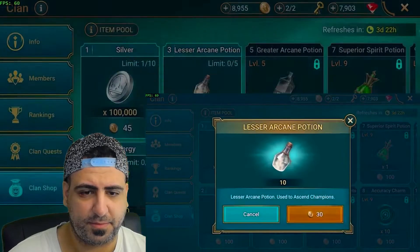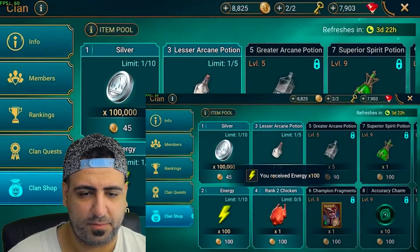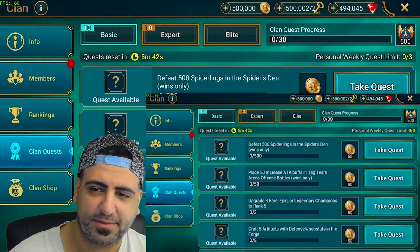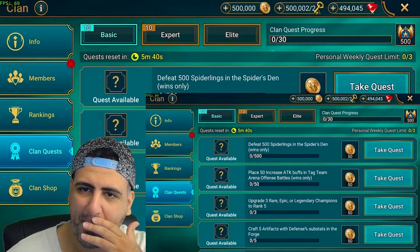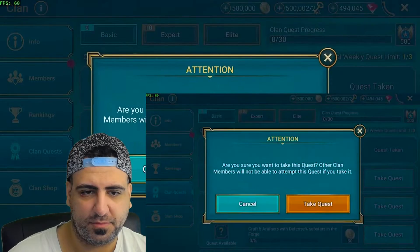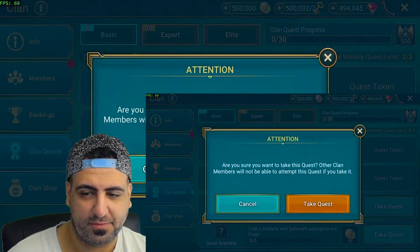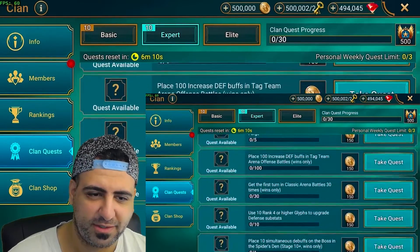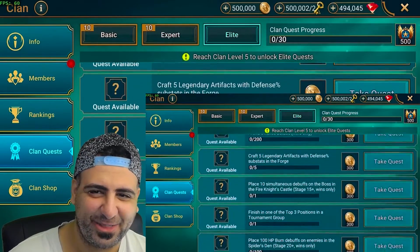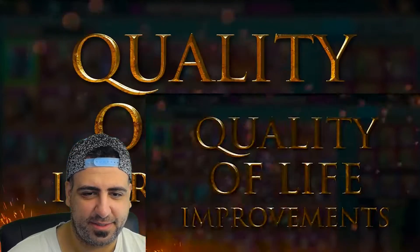Clan quests are special missions you get every week, offering clan gold and clan XP as rewards. However, they require teamwork and coordination — only one clan member can take on a given quest, so you'll need to coordinate with fellow members to figure out who takes which quest and the best strategy to complete them all. A dedicated video breaking down the new clan features will be published closer to release.